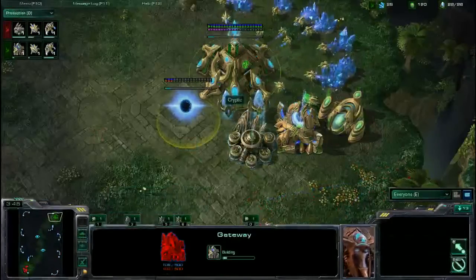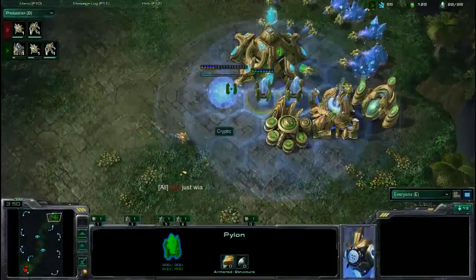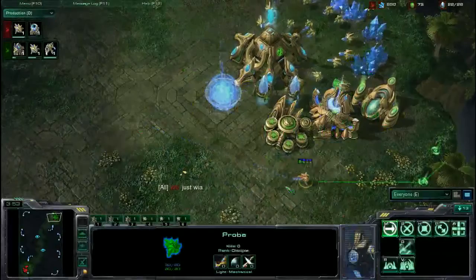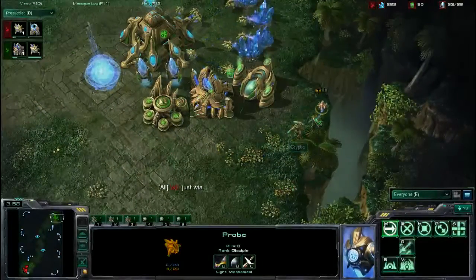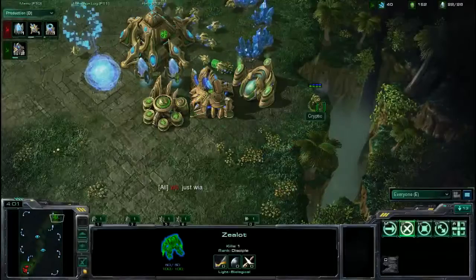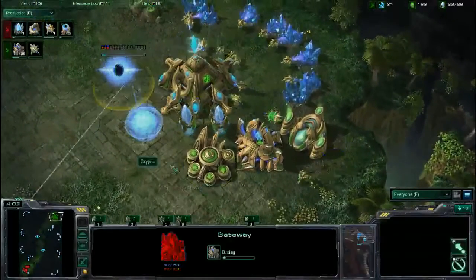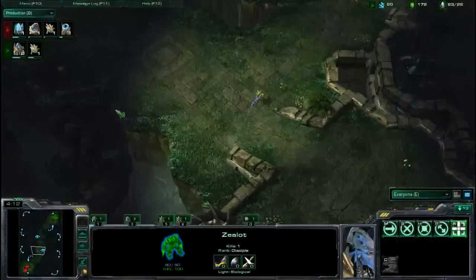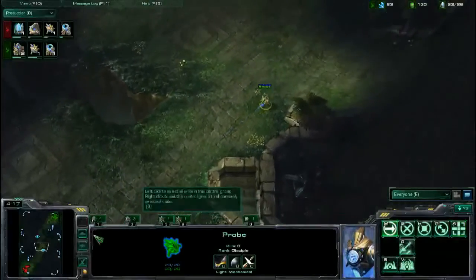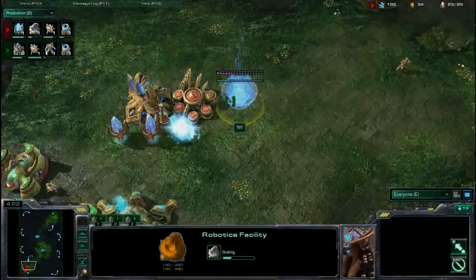A second gateway is already down for Cryptic — 2-gate, could be a 4-gate. 4-gate is very popular for Protoss right now. Both players popping up Zealots. Cryptic's Zealot killing Will's scouting Probe, while Cryptic's own scouting Probe is staying alive and returning back to base. Nice job getting that probe out, and good job killing his opponent's probe with a Zealot, no less.